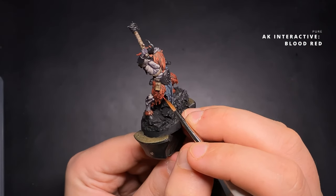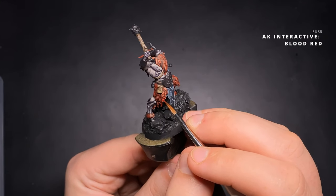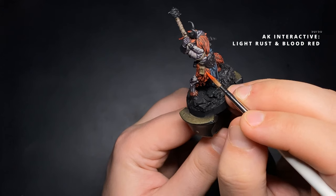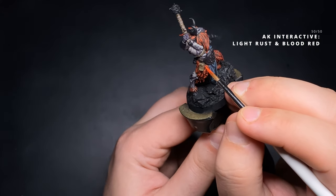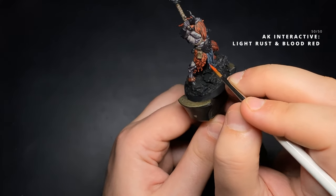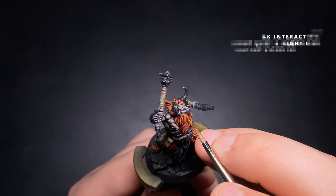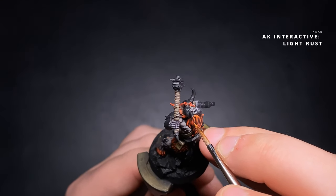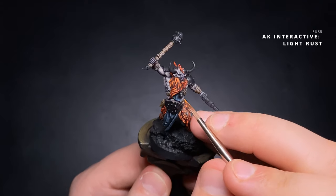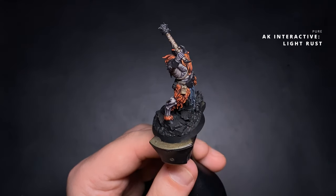On to pure Blood Red — apply thin strokes along the edges of the hair trying not to mask the previous steps. To sell the ginger effect I add Light Rust and Blood Red in a 50-50 mix, applying it to a smaller area for depth. Finally, pure Light Rust goes on the very highlights in a feathery motion towards the face, adding texture and depth where people look first.